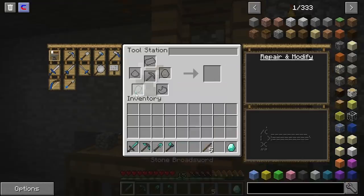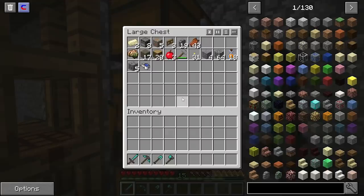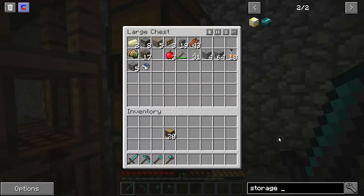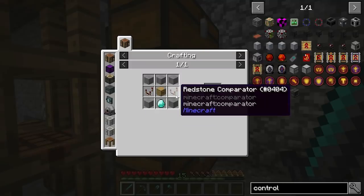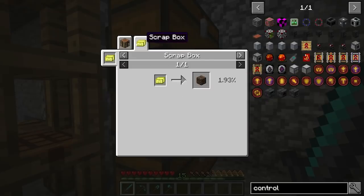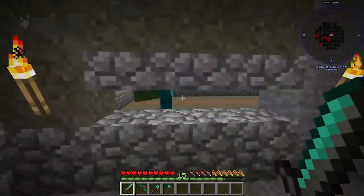I was thinking about the storage drawer controller — what does it take to make? The drawer controller requires quartz, which I don't have yet. If we had soul sand we could make soul sand with witch water, but we don't have that either. We'll need to work toward getting quartz.